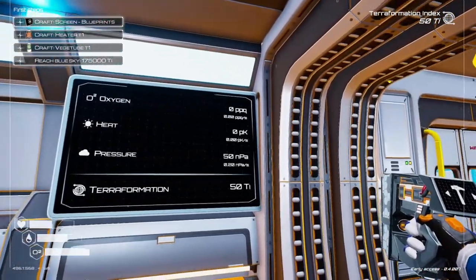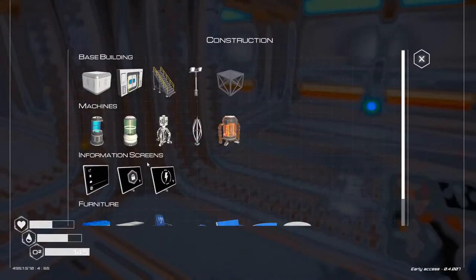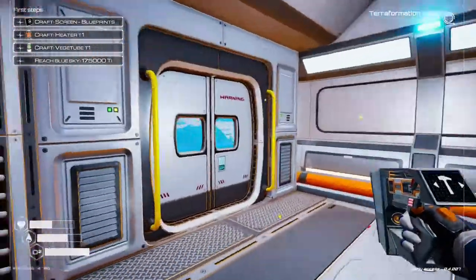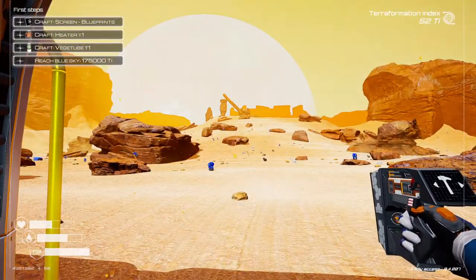Heat is generated by creating heaters, and oxygen by growing plants. There are also these small screens but I wanna put these on a desk 'cause I actually need a desk. If not they can sit on the floor. So I gotta go grab some more iron — let me be right back. Okay, I'm back. And what do you know — as soon as I stopped recording, the storm went away.